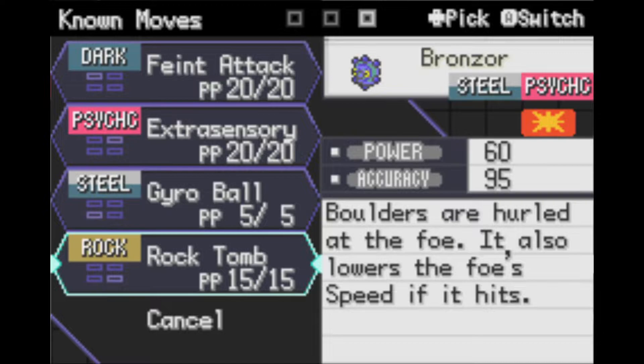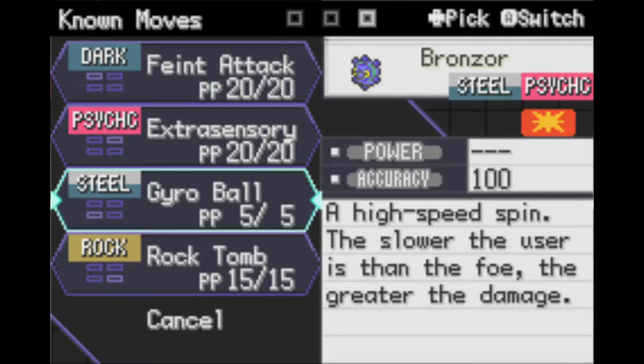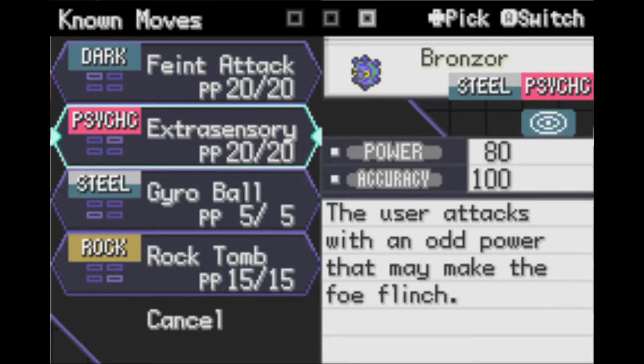I'm not really sure if I can get any benefit from lowering my opponent's speed, because Gyro Ball does more damage if I'm slower. But if I lower their speed enough, while I'm weakening Gyro Ball, I do get a higher chance to make my opponent flinch if I happen to be faster.